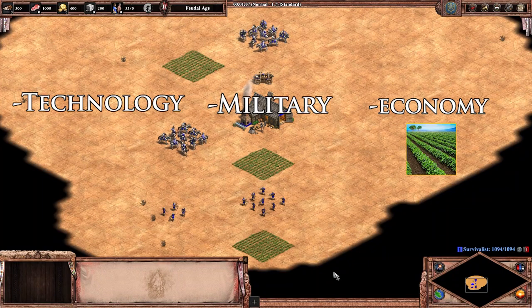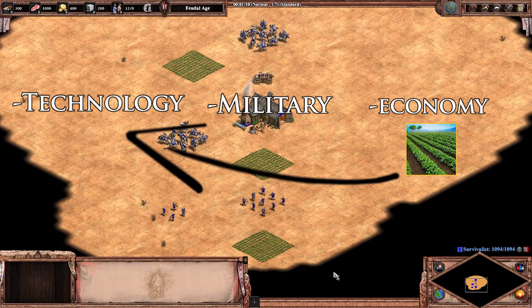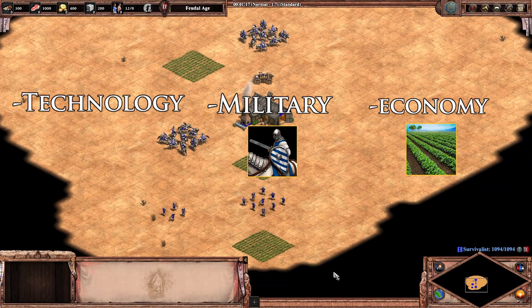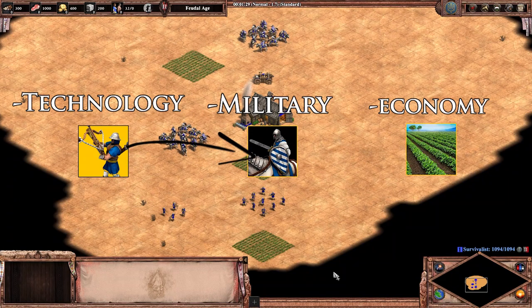If you've just finished expanding your economy, it's probably better to go to imp or add military instead of expanding it further. Once you've assembled your army for a big push, it may be time to focus on the economy next. If you go for an early crossbow attack, you need to follow it up with more army or more economy.